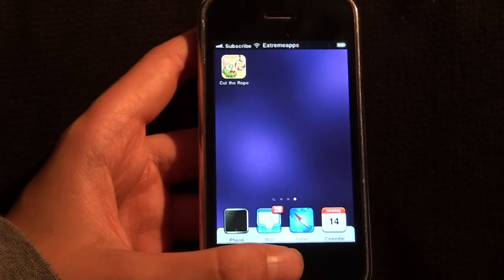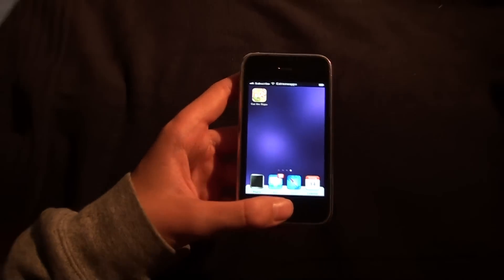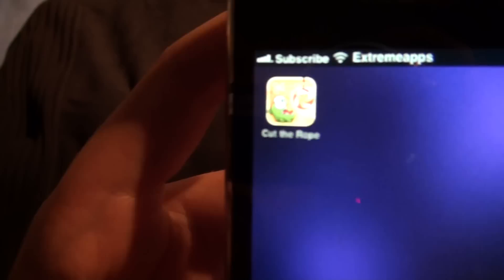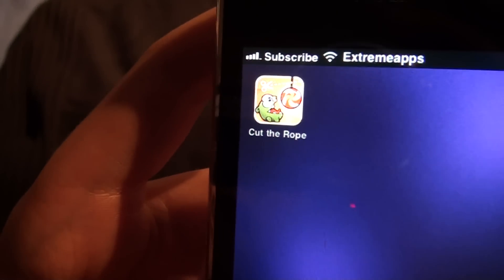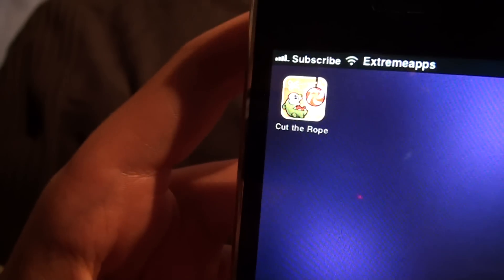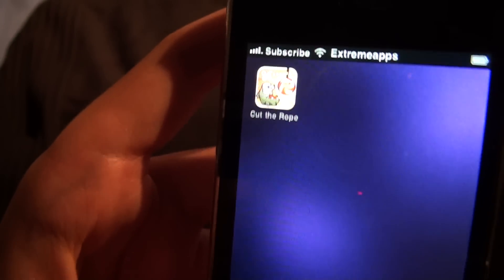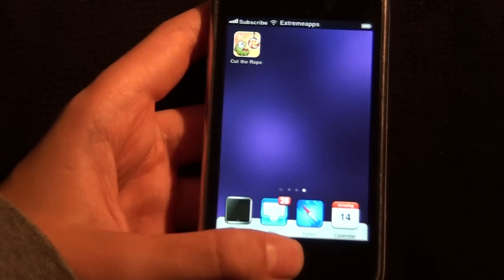So the icon looks like this. It's a green little — I don't know what it is actually, if it is a monster or a frog. It looks like a mutant frog or something.